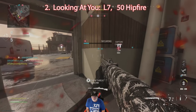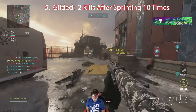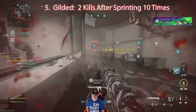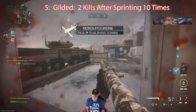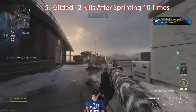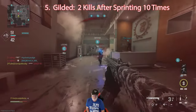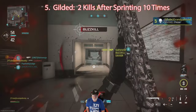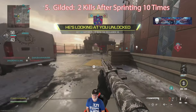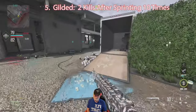I'm just trying to get a hipfire on target. I got it — and I never saw the flash on it. Now we're doing two kills after sprinting — running and killing and doing whatever. Throwing out the Mosquito Drone. Hey, the Mosquito Drone got buffed — it's not supposed to kill you anymore. There's Looking At You — there's the flash.